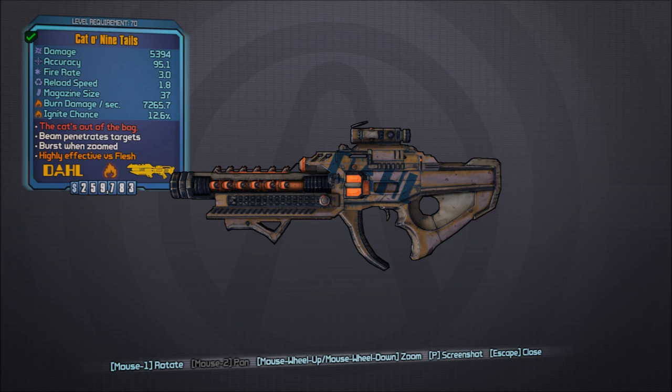The Cat O'Ninetails is a Legendary Laser, and it looks like it has no prefix. I'm not sure what that means, if it means that it has fixed parts. But as you can see there in the red text, it says 'the cat's out of the bag.' That means that the Cat O'Ninetails is always incendiary, has a decreased fire rate, and fires a beam which ricochets and splits into three to eight beams. Split beams can ricochet twice.